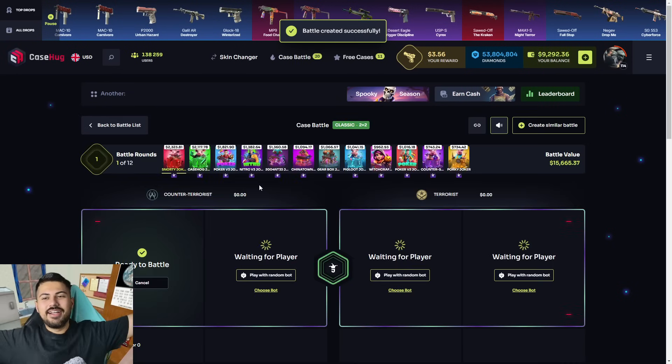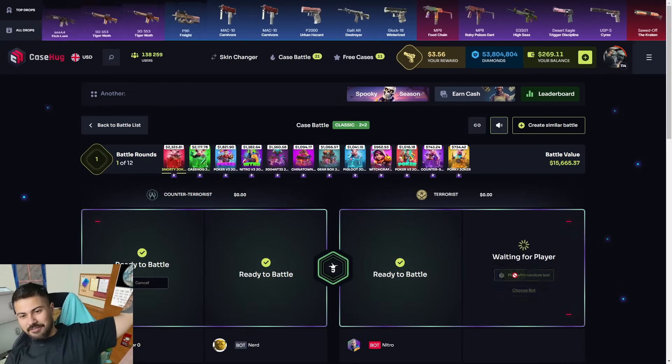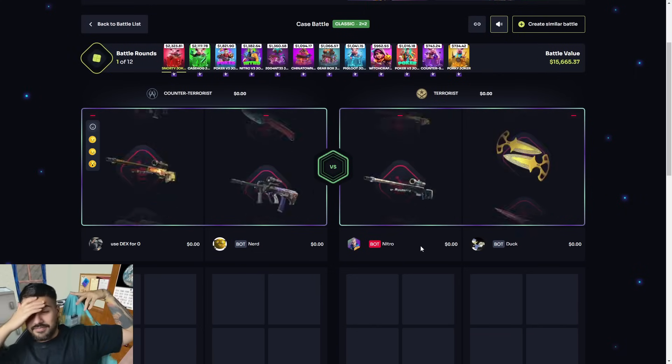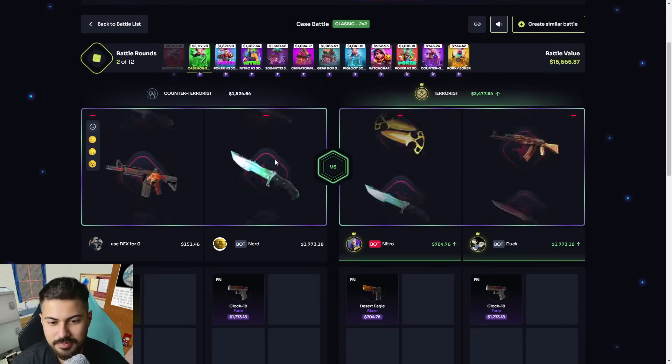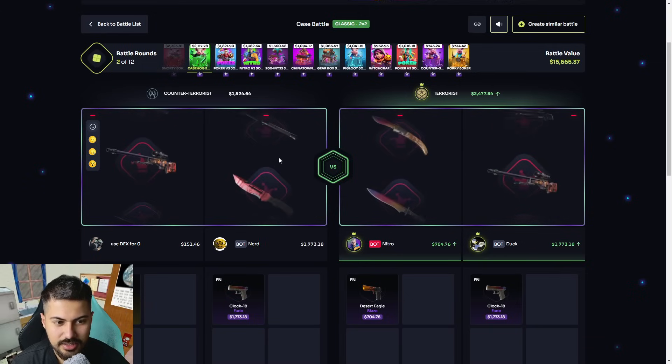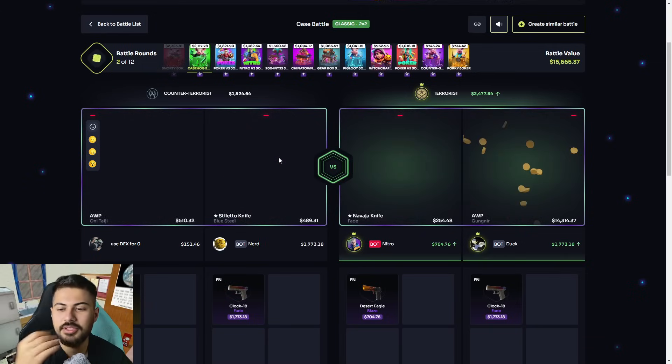Let's go bro, I was waiting for this — we're gonna do some crazy stuff now. Glock Fade, nice! Let's go for the next one. AWP JR is getting—